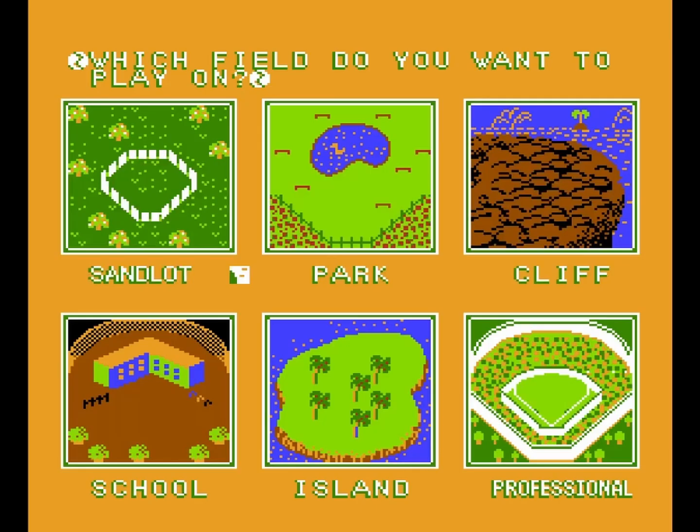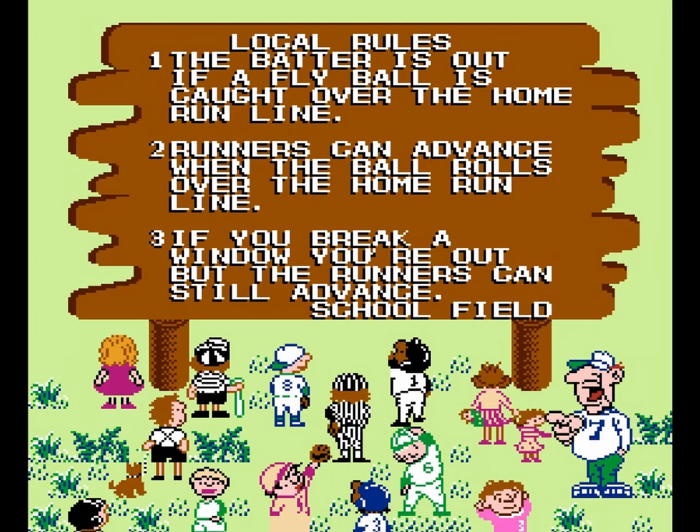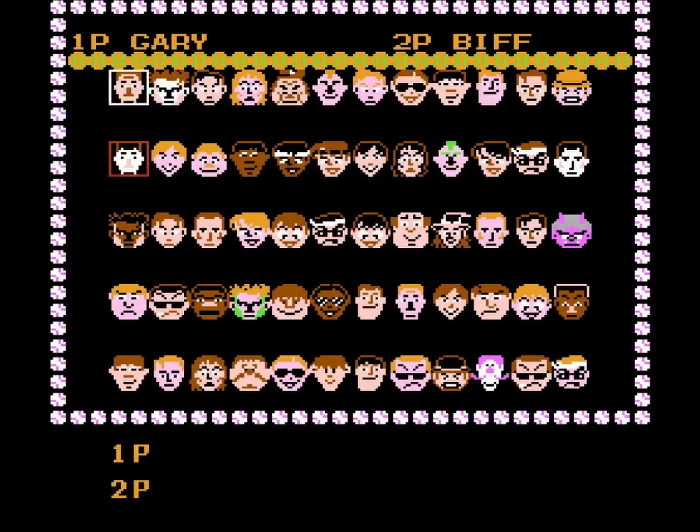There's fast pitch, slow pitch, all sorts of cool stuff. You've got these six parks to choose from. We played Cliff on your channel — I say, you know what, it feels like a schoolyard game, I think we need to take it to the school. Each park has its own rules. The batter is out if a fly ball is caught over the home run line. There's no fence, so if it lands past the line it's a home run, but you can catch it on the other side and it's an out. Runners can advance when the ball rolls over the home run line — you get a ground rule double. And if you break a window of the school, you're out, but the runners can still advance. That's the neat personality, the little quirks this game has to offer. Each field's going to have a little wrinkle about it.